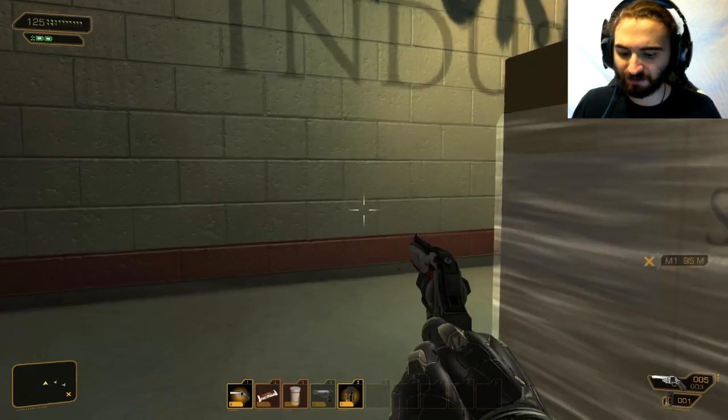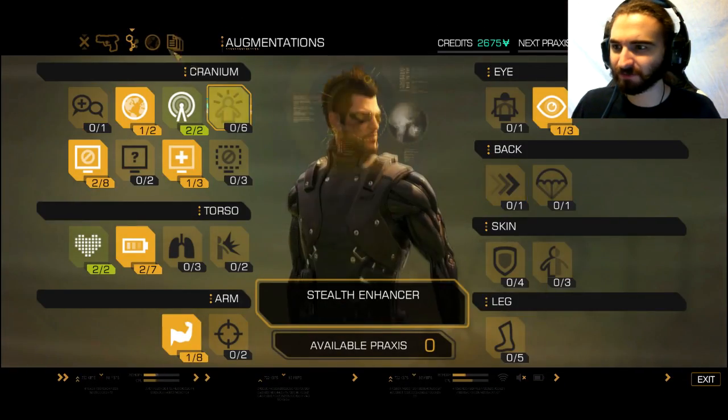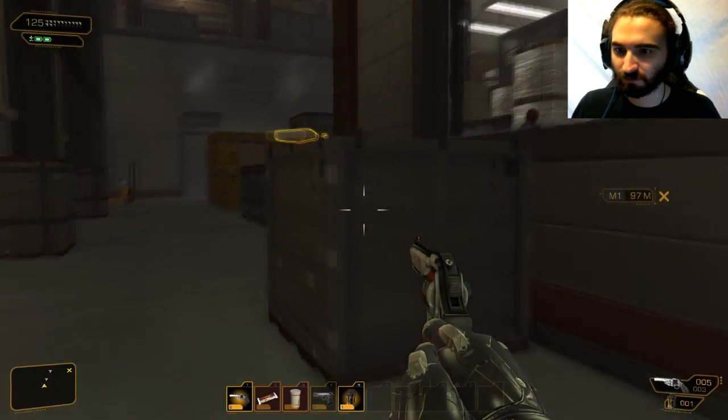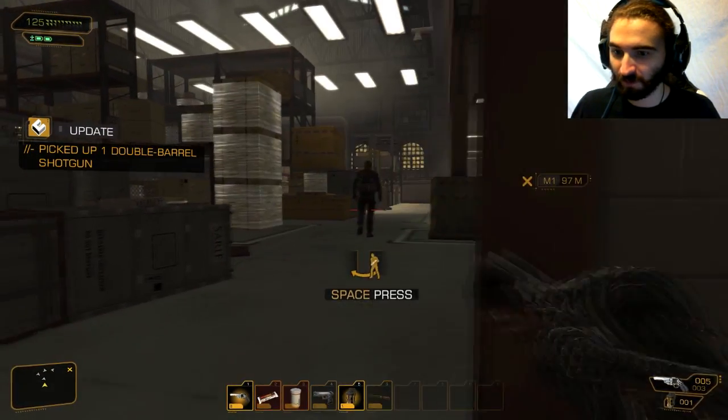So it is just G. What have I just picked up anyway? Stun gun darts, concussion grenade, a double barrel shotgun — my goodness.